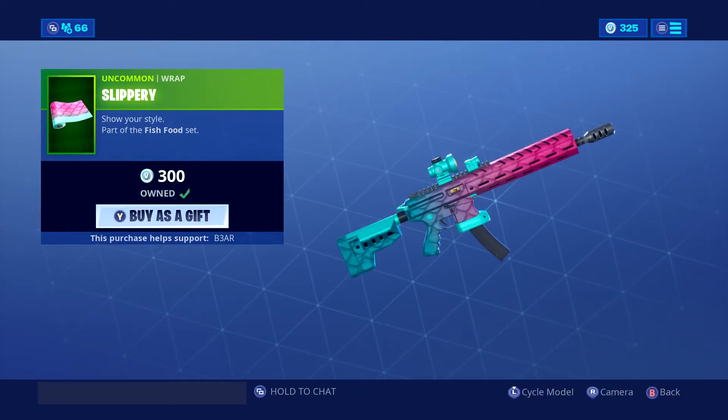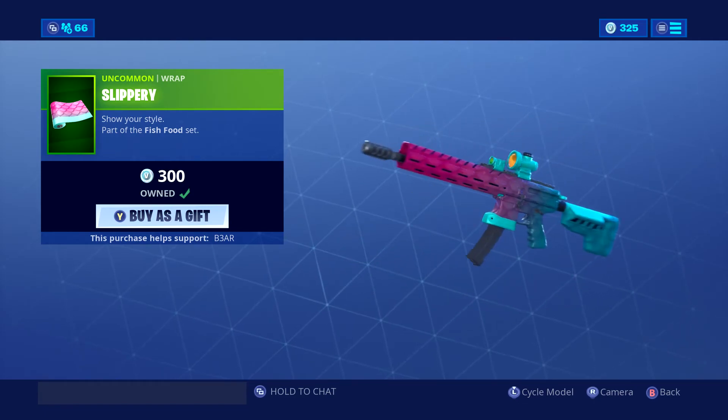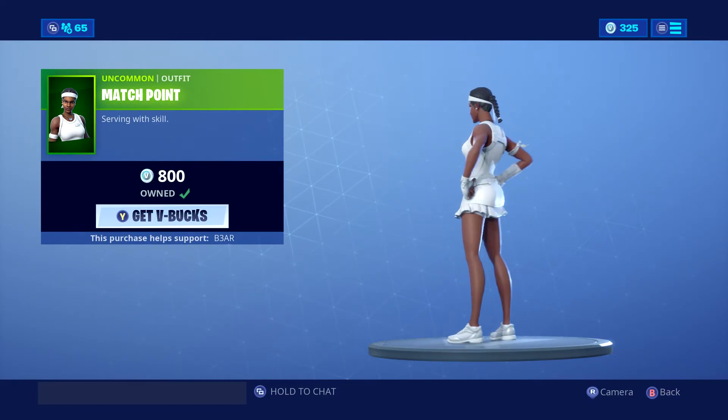We've also got the Slippery — very nice camo, would go very nicely with the new outfit. And we've also got the new Match Point outfit that came out last night, which I gifted to two people.